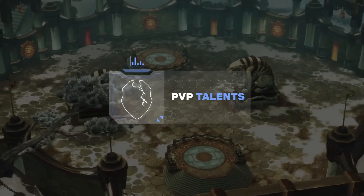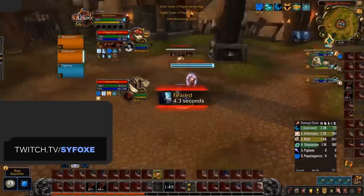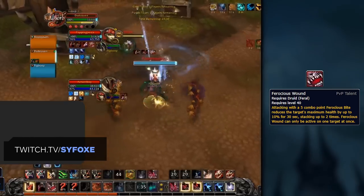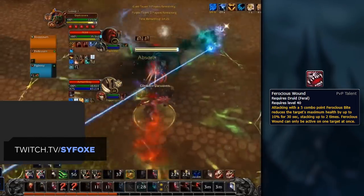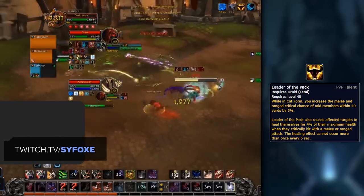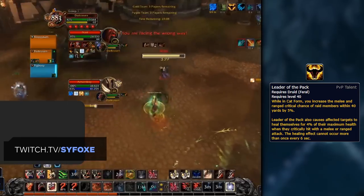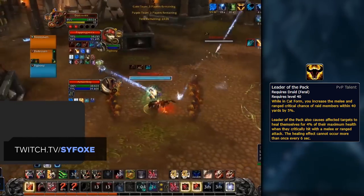Alright, with normal talents covered and out of the way, let's now move on to the PvP-specific talents. First, let's establish a good 3 default talent lineup, and then cover any potential talents you could consider swapping in. Ferocious Wounds is one of Feral Druid's most impactful and most powerful PvP talents, which has also seen a small buff, reducing the enemy's max health by 10% per stack, maxing out at 2 stacks. Previously this was 8% and was still a mandatory pick, so as you can imagine it's only gotten stronger. Our second pick for default talents is going to be Leader of the Pack, which is important because of the defensive self-healing that you and your partners gain, getting 4% of their maximum health pool when they critically strike. This talent contributes a ton to the overall survivability of yourself and your team, and not selecting this will result in your team easily being cleaved down, especially now with Shadow Priests and Affliction Warlocks being at the forefront of the meta.